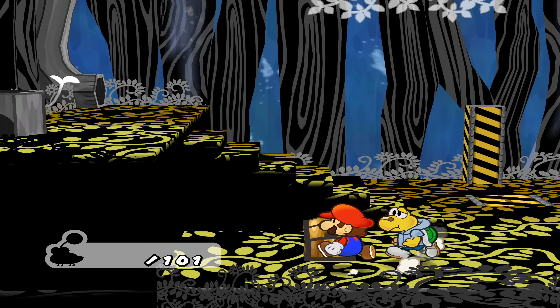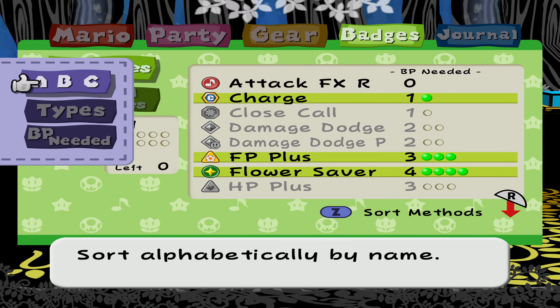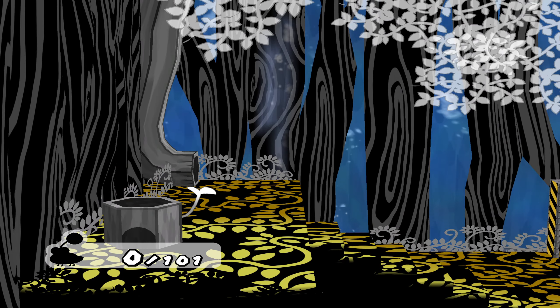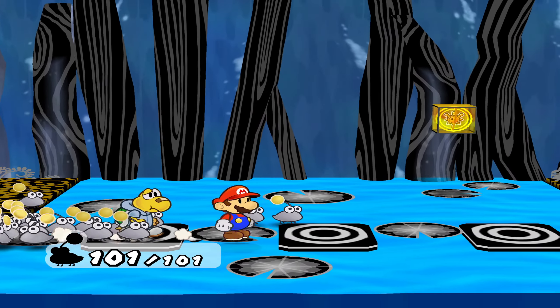Now before we head back down, come back behind the stairs for a free Dizzy Dial. Open the chest here for a free badge. And head back down.